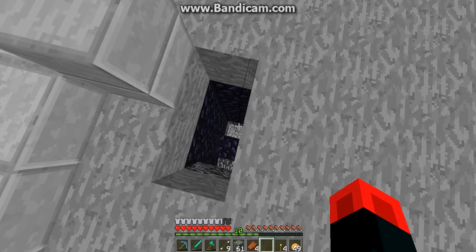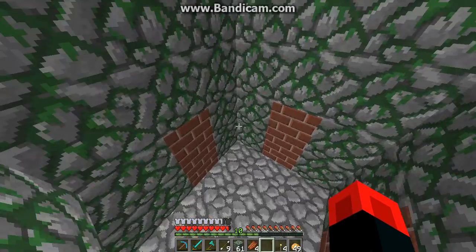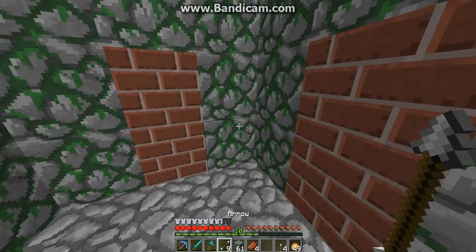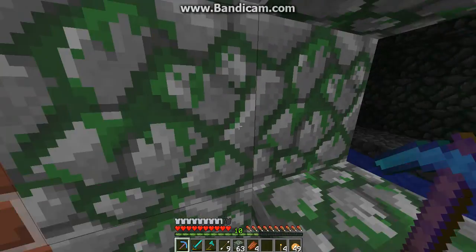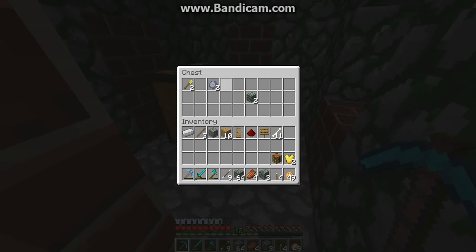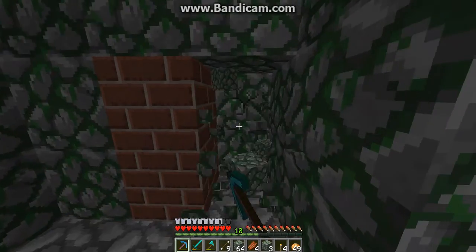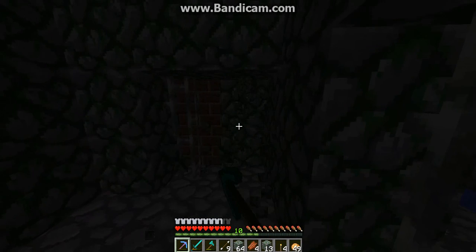Zombies can break most blocks in the game. This is the obsidian maze I was talking about, and then these are the sewers. These are what you really gotta watch out for. This is how you find all your stuff — if you go down to these places and just keep on mining away, you'll find chests with stuff.